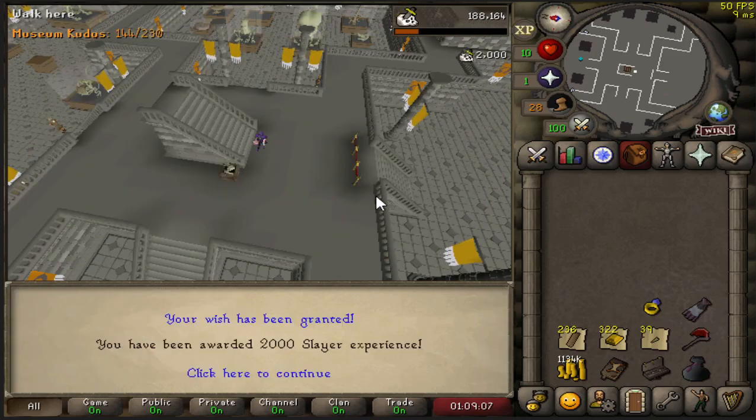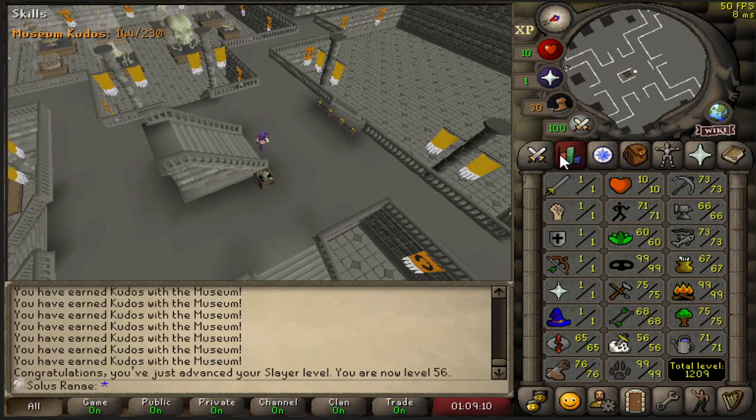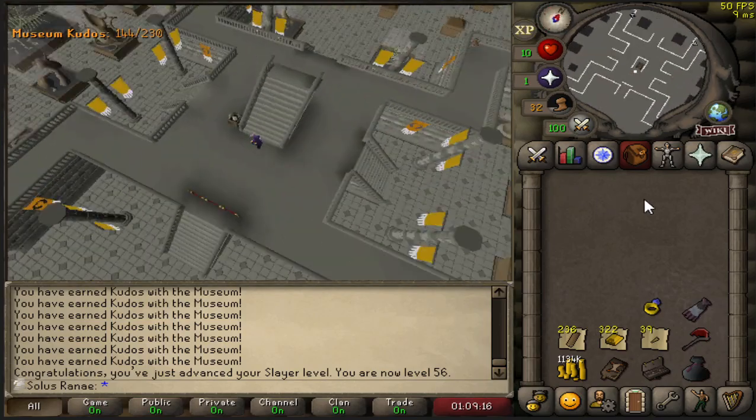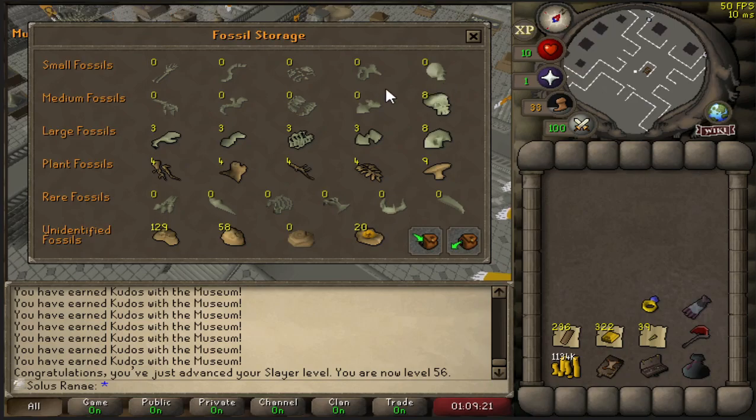Okay, that's the first inventory completed. What level did we get to from that? 56. I actually have no idea what level I was before — I think 54. So we gained two levels from that. We gained 42,000 XP just from that inventory. So we're going to go ahead and do the next run of fossils.